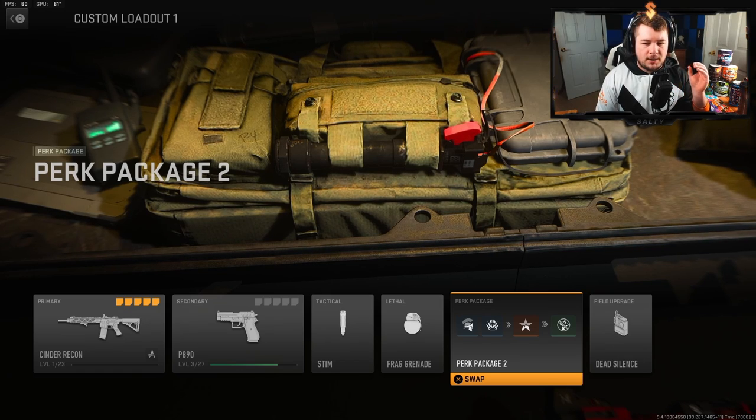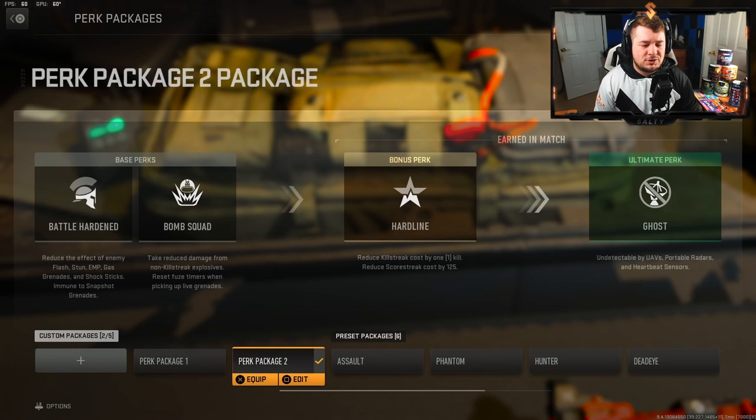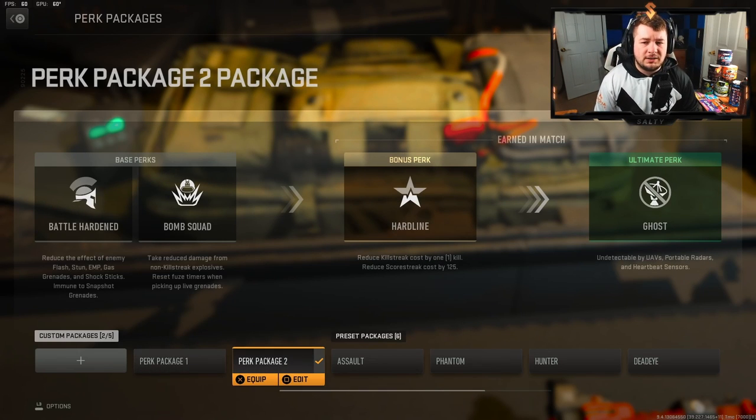The perk package system means you get ultimate perks that are loaded up throughout the game based on the amount of score or kills you are getting. I have two different perk packages that I like to run depending on how the game is playing out or how I plan to play with a certain weapon.